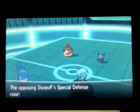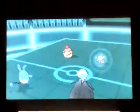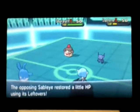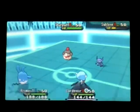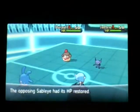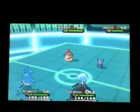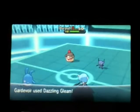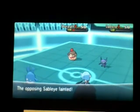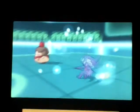Sableye recovers, going up to a little bit over half. Aqua Jet is going to hit the Slowbro, and Dazzling Gleam is going to knock out Sableye and do a lot of damage to Slowbro — Slowbro is almost dead from that. Because of the Calm Mind boost from the Prankster ability, I was able to boost up enough to do most of its HP in one shot.